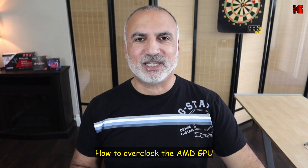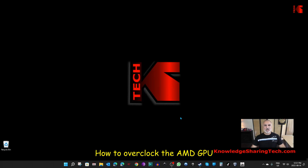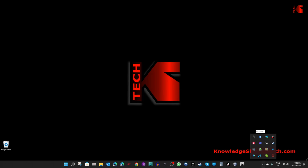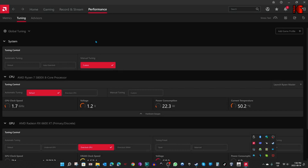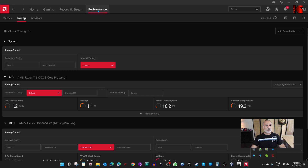Let me now show you how to overclock your AMD GPU with one click. First, start your AMD Adrenaline software by clicking on the hidden icons, choosing AMD Adrenaline, and double-clicking on it. Then click on Performance, and under Performance click on Tuning — you'll see the options to overclock your system.